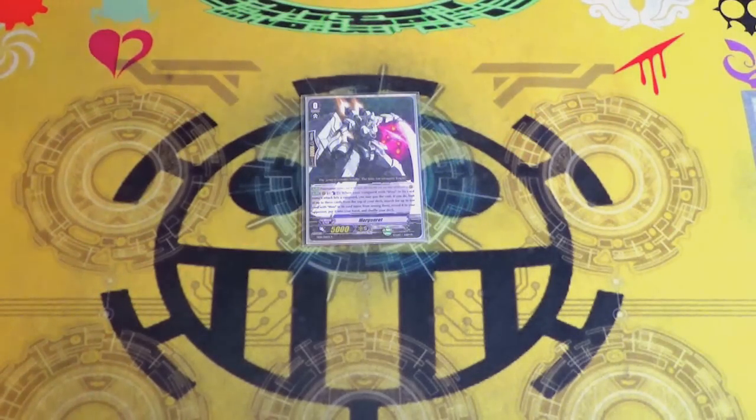Hey guys, Gabe here again with another deck profile. This time I'm doing my Blau deck, which seems relevant finally because we're getting stuff out of it in BT10. I'm running the starter Morganrott, who's an amazing starter. When your Blau vanguard hits, counterblast one, no GB1 thankfully because this deck has a mid game. Check top three; if there's a Blau card in there, reveal it to your opponent, add it to your hand and shuffle.